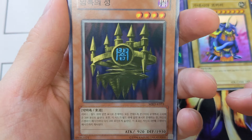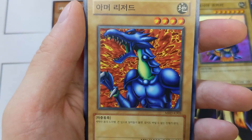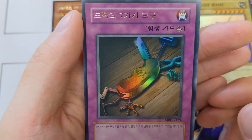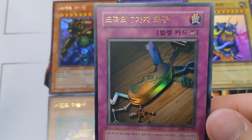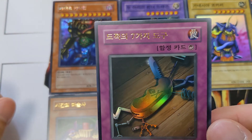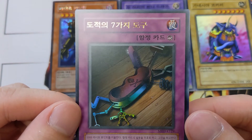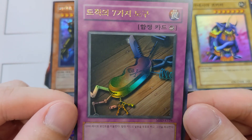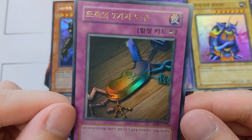Castle of Darkness, 1930 defense — classic. Lizard Dragon, Eagle, Germs. Seven Tools of the Bandit — are you kidding me? I got the best and the worst ultra in a single box — Time Wizard and Seven Tools. This is insane. I don't really hate this card that much. I used to have one as a kid and I actually thought the effect wasn't that good because you had to pay a thousand life points. But I'm happy to have this card again. Seven Tools of the Bandit — what a beaut.